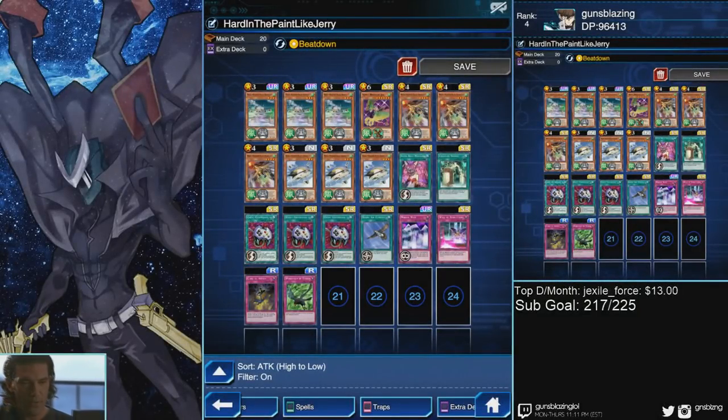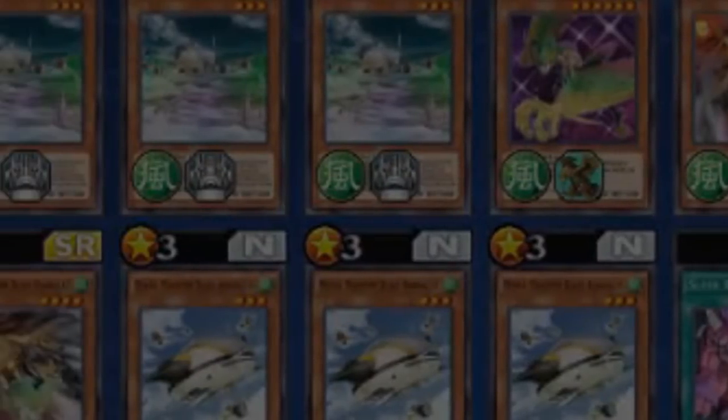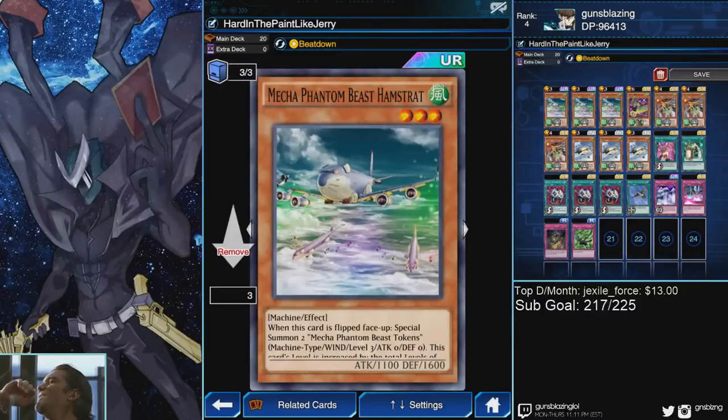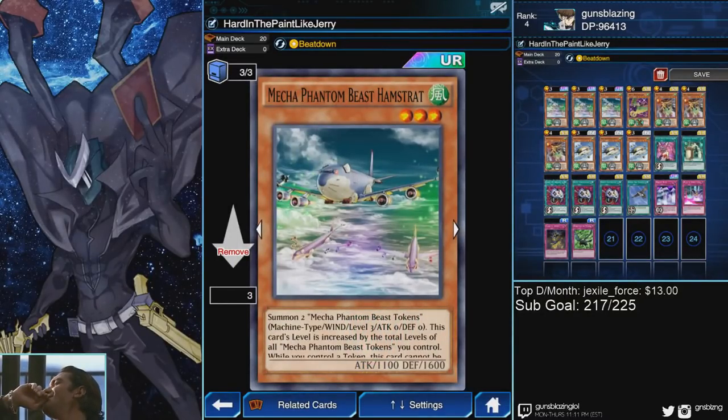What's going on ladies and gents, Guns Blazing back at it again. Today I'm bringing you the Mecha Phantom Beasts. So let's talk about this deck — the Mecha Phantom Beasts share two effects in common. First of all, their level on the field is increased by three for each Mecha Phantom Beast token you control.